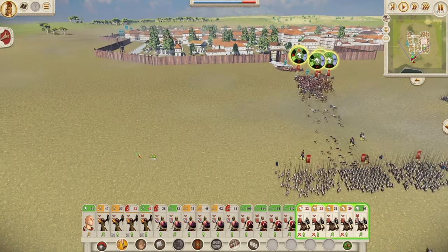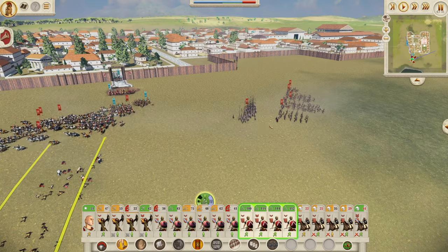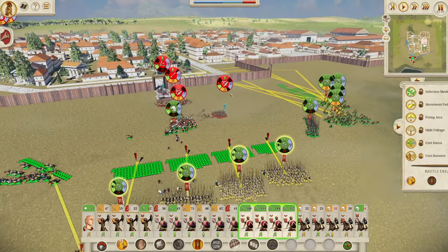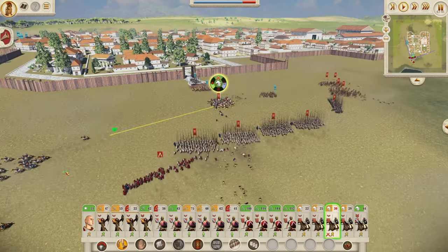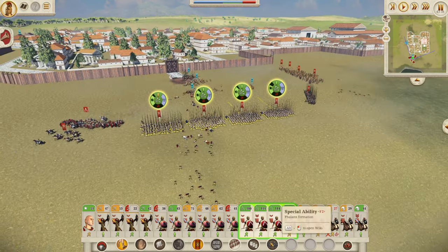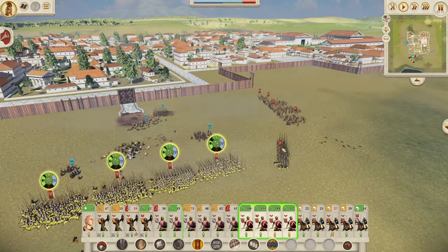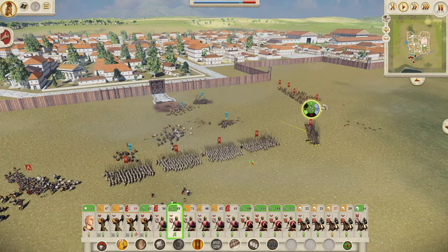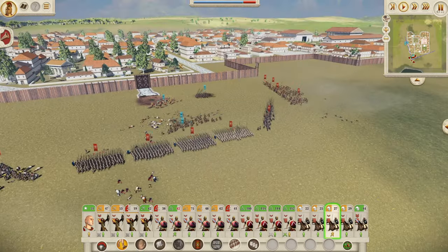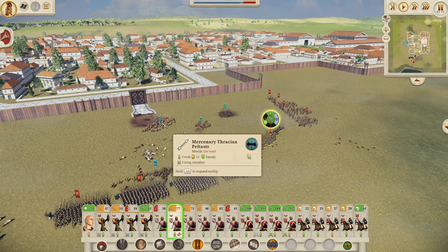The Thracian warriors are actually decent, so let's get our cavalry back out. Let's get you forward - you should be able to get into position now. They've got javelinmen as well. Get into phalanx formation. They can charge if they want - they are just going to be running into a phalanx. That's absolutely fine. Bloody peltasts are doing some damage.